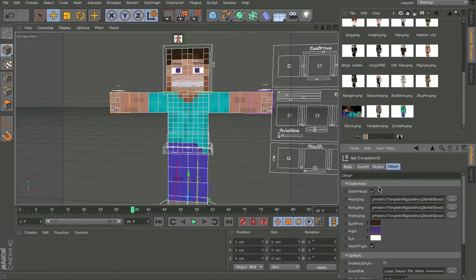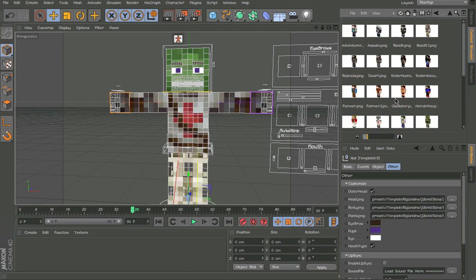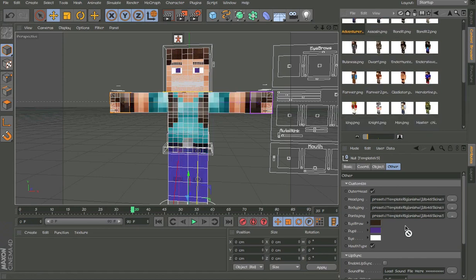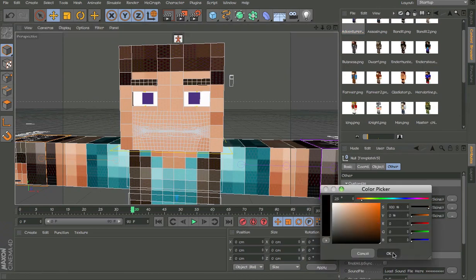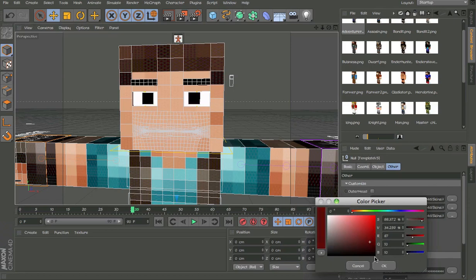You can grab in whatever texture you like. I'll be adding more textures in the next update. For the Steve skin — this is the original, the old one — all you have to do is grab it in, then change the outer head texture and change the eyebrow color to whatever color you like.